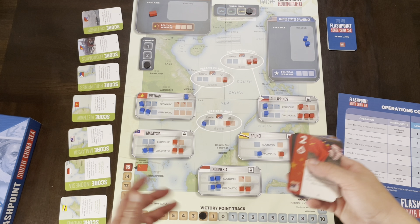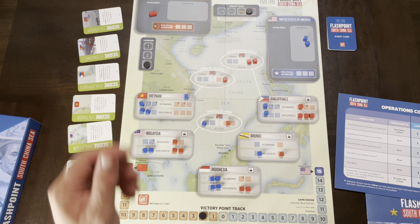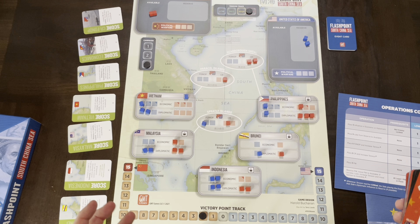There are ways to score during the game with these cards, and then there's a final scoring at the end. Now back to operations — you can play a card for its event, which puts cubes on the board or manipulates the board state. You can also play it for ops, and the different ops let you move cubes around. You can place an influence cube from available onto an economic or diplomatic spot in a country, or move a cube from reserve to available. You can also place a fop — a freedom-of-navigation op — to increase US influence in island areas.